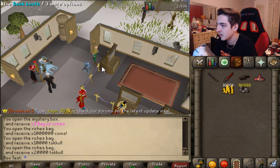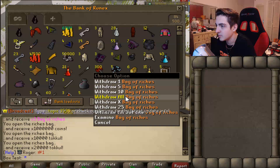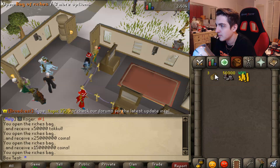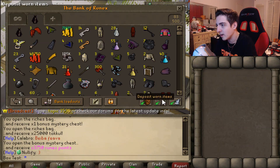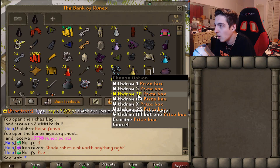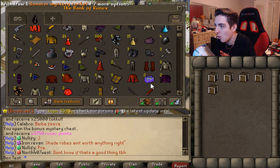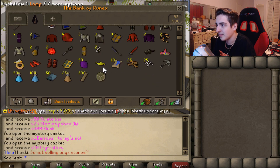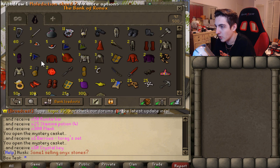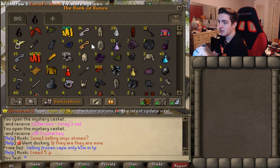Bag of riches — so many tokens and coins boys. I'll go ahead and open these ones too. And another bonus — holy crap, oh my God. We got prize boxes in here. It's like you just get a whole bunch of extra stuff from boxes. I think this is it guys, I think we've got the total loot here. I don't know if there's any more boxes in here that we can open. Here's the loot right here.